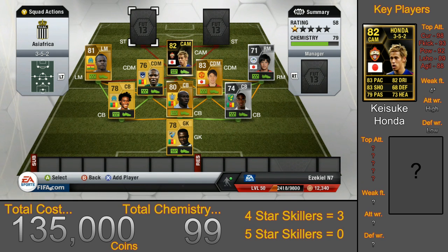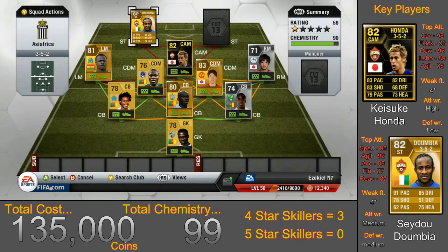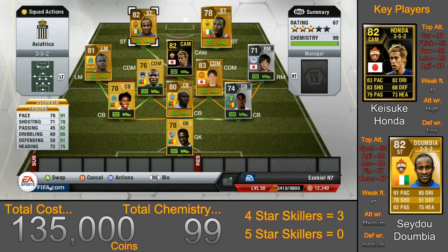Moving up to the two strikers, we have Traore and Dumbia. Dumbia has 91 pace, 4-star skills and weak foot, as well as brilliant finishing abilities. Traore kind of makes up for what Dumbia lacks, which is height and strength. Traore is 6'8", so he wins a lot of headers and outmuscles pretty much every defender going. They will both cost you around 800 coins.